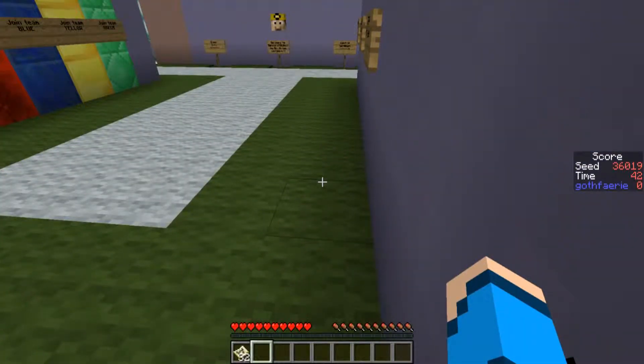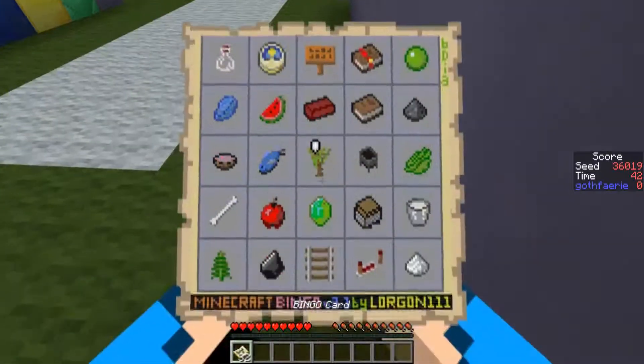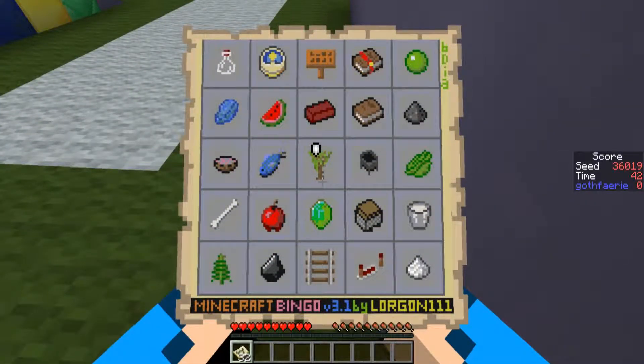The next seed to play blind for Bingo this week is seed 3-6-0-1-9, with the card pictured here. The goal is to get 5 items in a row — column or diagonal — as quickly as possible.